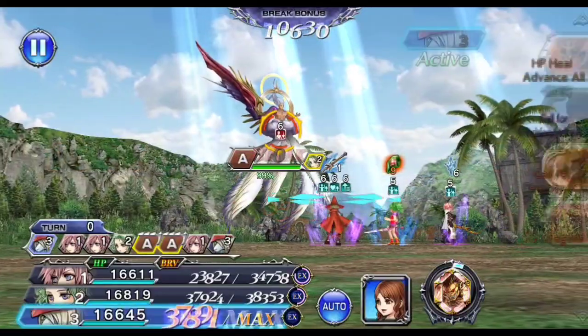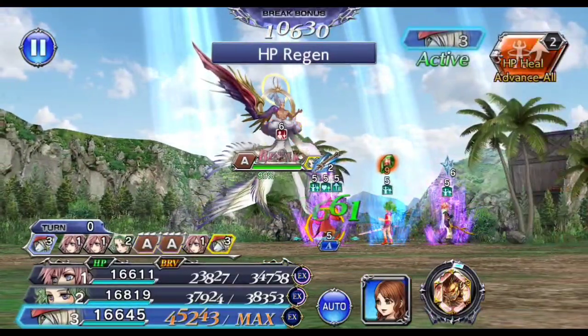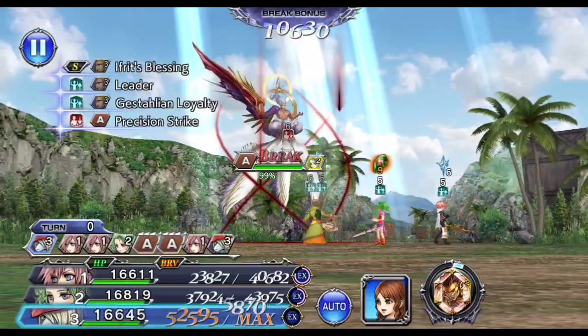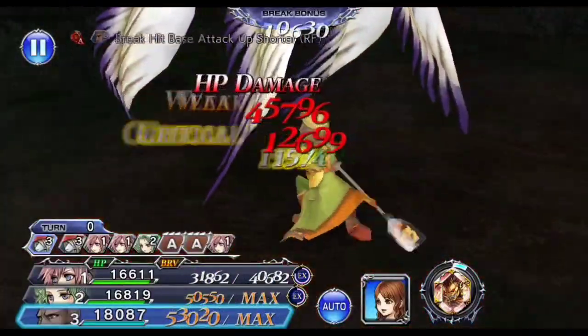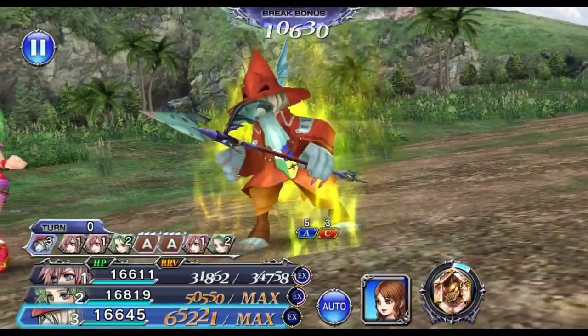Hey guys, this is another run on Act 3 Chapter 7.2. The party and strategy here is going to be a Terra 0 turn run featuring Terra, Lightning, and Freya. I'll be including a timestamp in the video description as well as more details about the setup and the strategy, so do check it out.